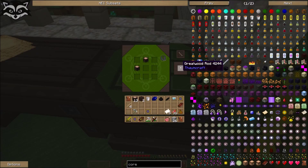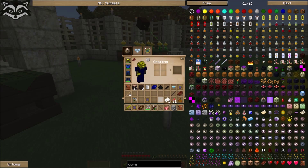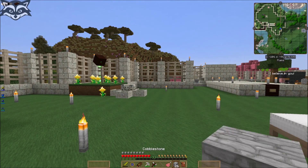I got ready here to create my great wood rod. With this great wood rod I can do better things. Let me open the reward bag first.